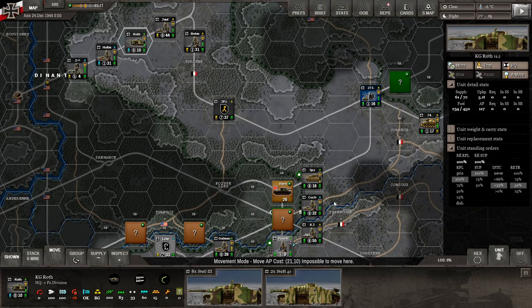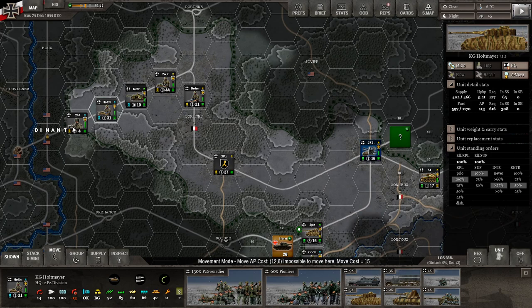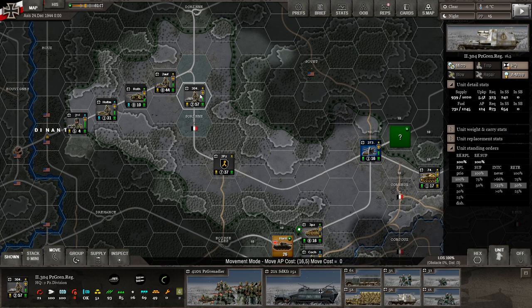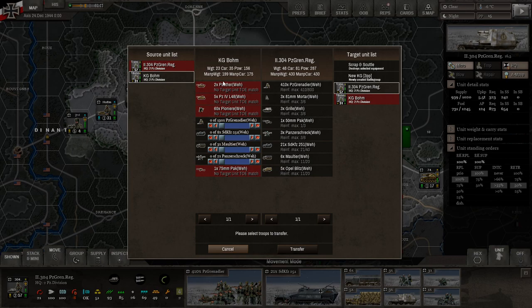There's one other thing I want to quickly highlight. You'll notice some elements go red with a preexisting unit. If it doesn't have a TOE&E match — table of organization and equipment — for tanks or pioneers in that unit, you cannot transfer them over that way. But Grenadiers, for example, you can shift those back and forth.